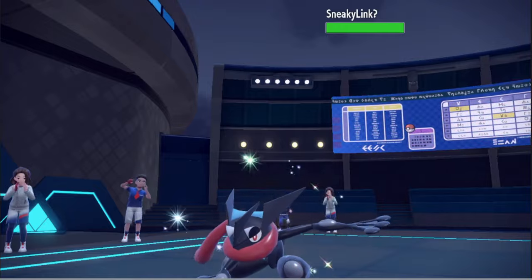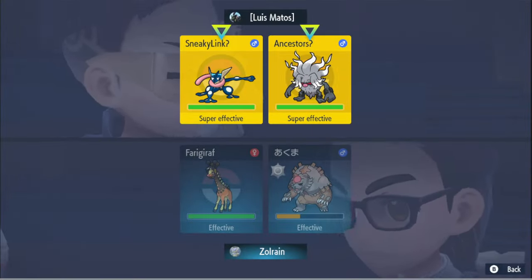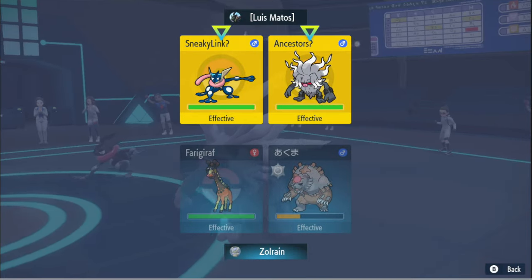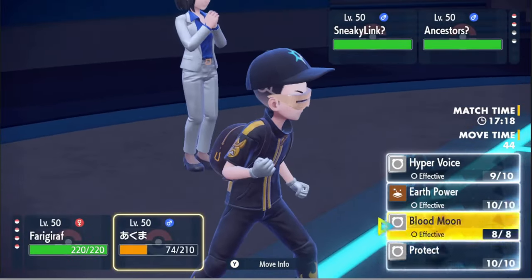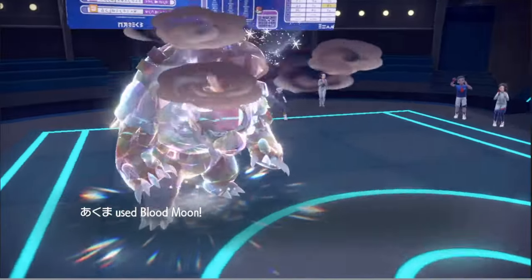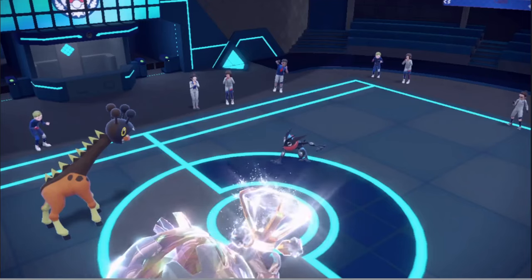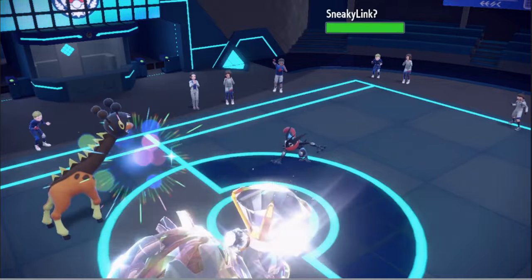So these two come out. They can't go for Water Shuriken - I go for Dazzling anyways and Hyper Voice again. I'm gonna Dazzling and Blood Moon because I have a way to deal with Greninja late game. They didn't even Terra - that's gone. That Annihilape is being sent to your ancestors, that's for sure.